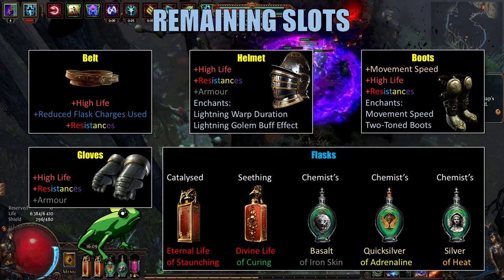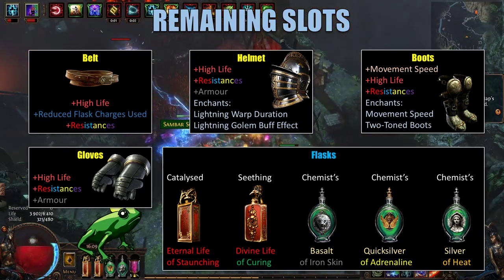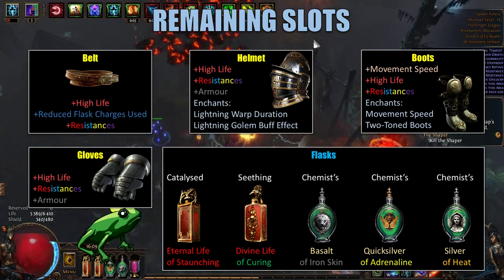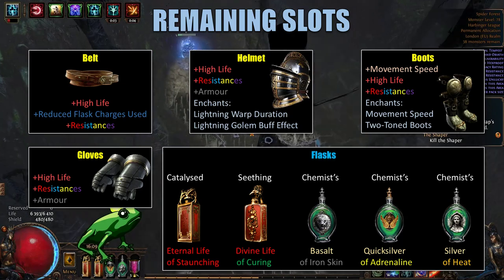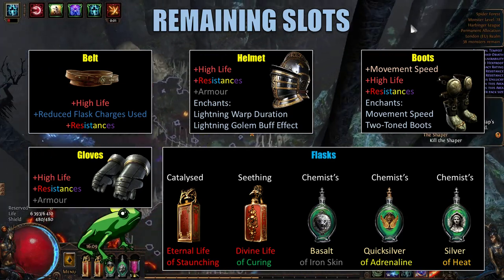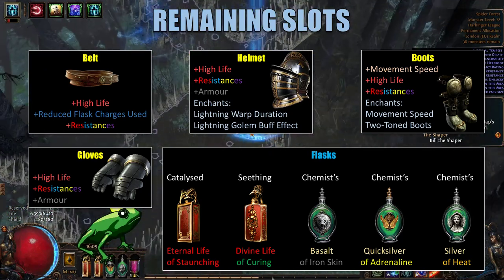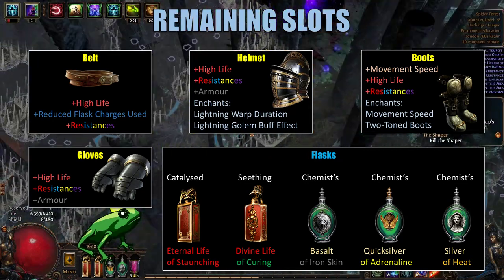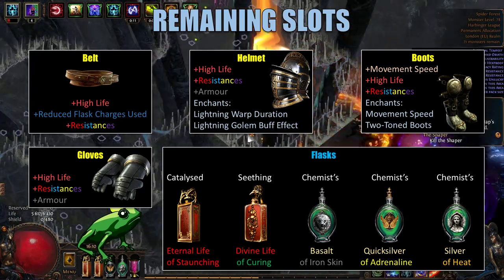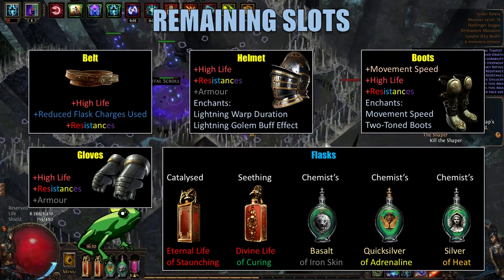Next, we're using a defensive Chemist's Basalt Flask of Iron Skin. This will boost our armor as well as giving us some extra physical damage reduction. We're then using a Chemist's Quicksilver Flask of Adrenaline. The Chemist's affix is used on all of our utility flasks because it allows them to have more total uses. The Adrenaline affix gives extra movement speed to the Quicksilver Flask, granting a substantial boost in movement speed whenever the flask is used. Lastly, we use a Chemist's Silver Flask of Heat. This gives us Onslaught, which boosts both our cast speed and our movement speed, while also functioning pretty well for Lightning Warp because its effectiveness is based on both movement speed and cast speed.